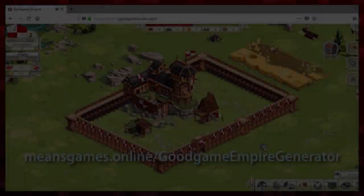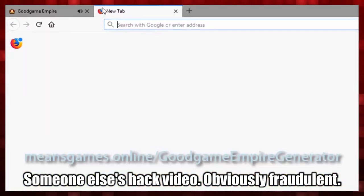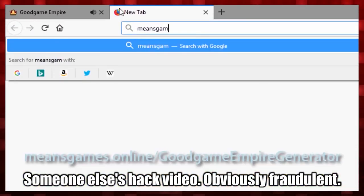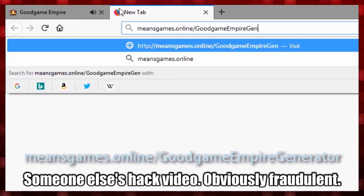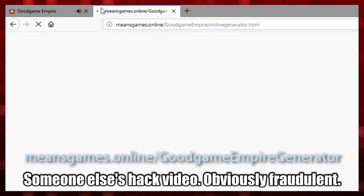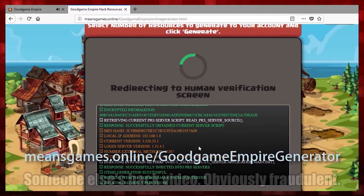So anything you see in a YouTube video that gives you extra rubies is really just changing the number on your screen, not the number in the database. And when you refresh your page, that number will go back to normal. It's not permanent — it doesn't actually work.